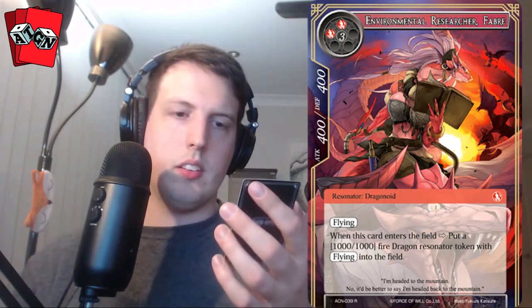So we've got two packs left. I've pulled very few secret rares with only one of each — I think that's pretty good. The rare is Environmental Researcher Fabri — five-cost, 400/400. When this card enters your field, put a 1000/1000 fire dragon reserve token with flying into the field. Now if you flicker this with Lumia, you're going to have a lot of 1000/1000 flying dragons, and if you're anything like me, I like dragons.